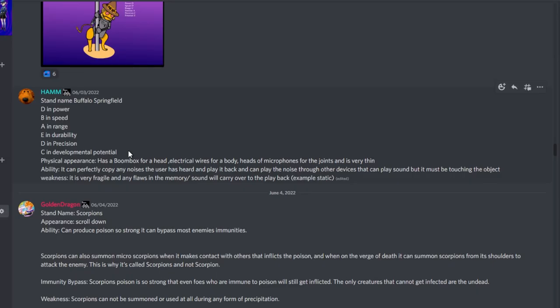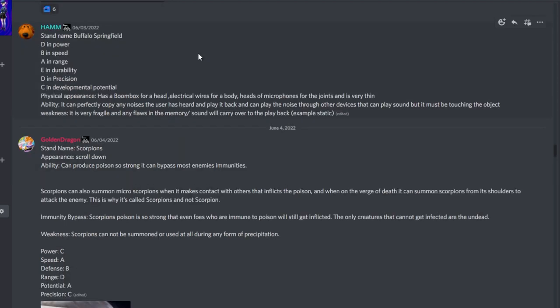From Ham, stand name Buffalo Springfield. Appearance: has a boombox for a head, electrical wires for a body, microphone heads for joints, and is very thin. Ability: it can perfectly copy any noises the user has heard and play them back, and can play sound through other devices by touching them. Weakness: it is very fragile, and any flaws in the memory or sound will carry over to the playback.